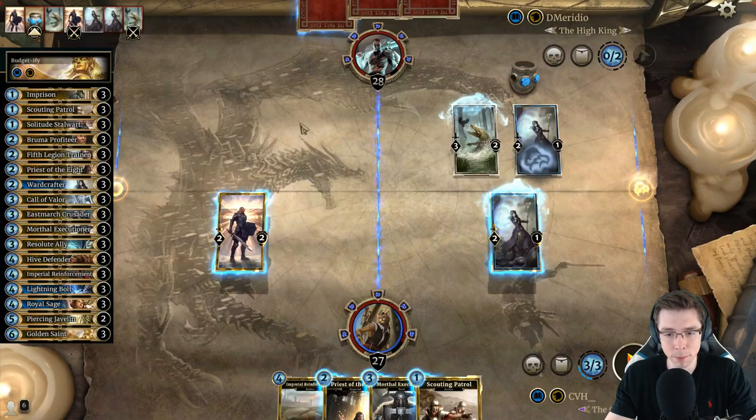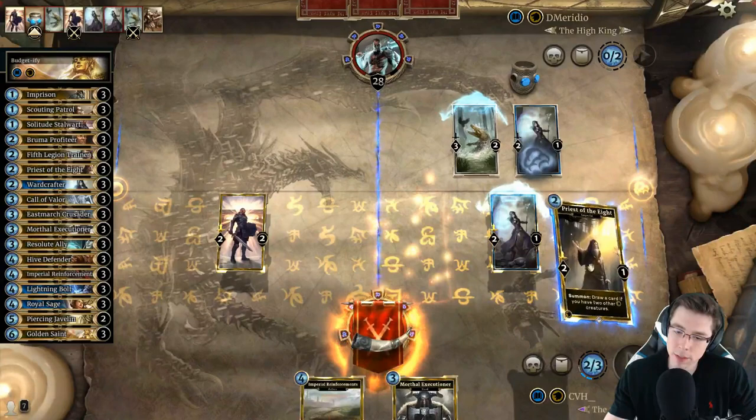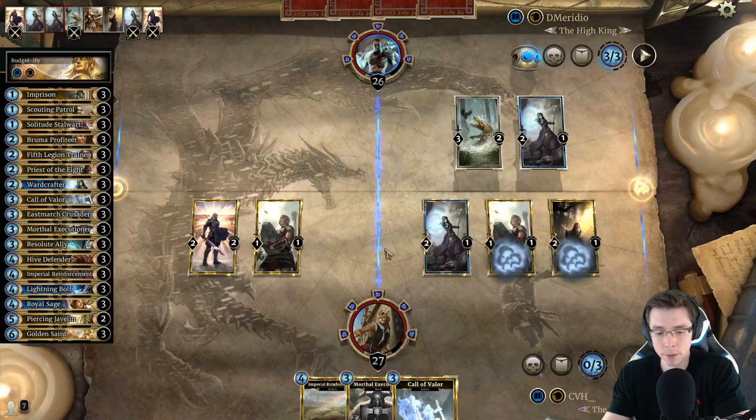I fully realize the irony of doing budget decks while having a full premium deck. We could double attack after playing the Mortal Executioner — that's the aggressive line. We could also play Scouting Patrol and Priest of the Eight to get some card draw going. I'm kind of liking the Scouting Patrol, Priest of the Eight line to get card draw going first. Let's play this in the right lane, clear up some of this stuff. I'll trade here and get him down to 26 — a nice happy life total, because it sets up really well for maybe a double proc on our Mortal Executioner, bringing it up to six attack immediately.